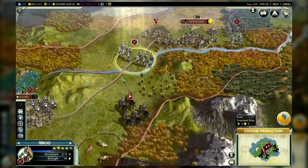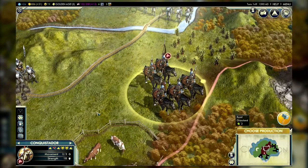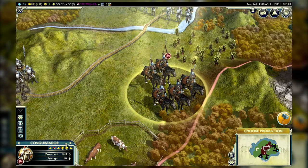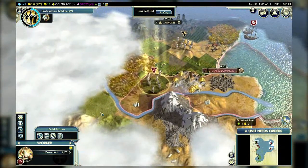The Conquistador is Spain's replacement for the Knight. This unit is a strong scout for exploring new lands, and like all other mounted units it has excellent speed. Its special power is that it can settle new cities on a different continent than the one where the capital resides.